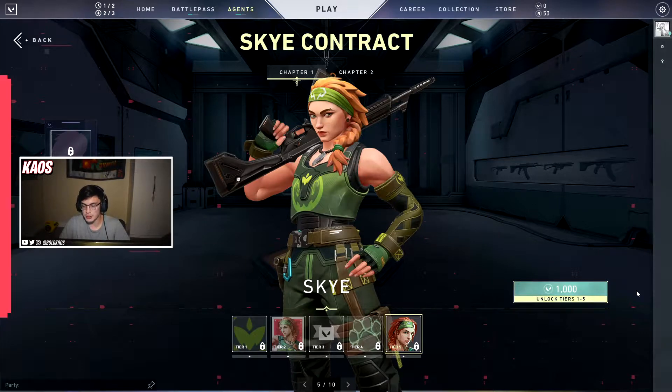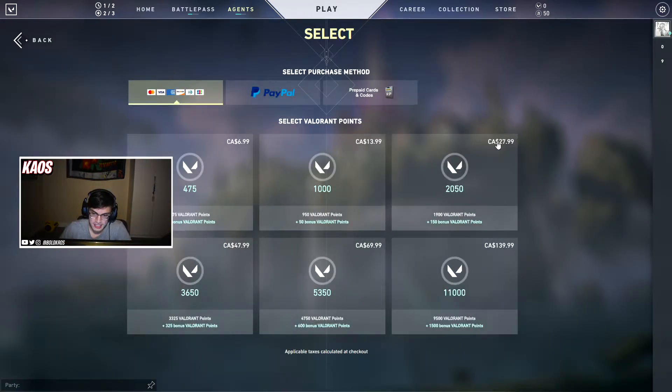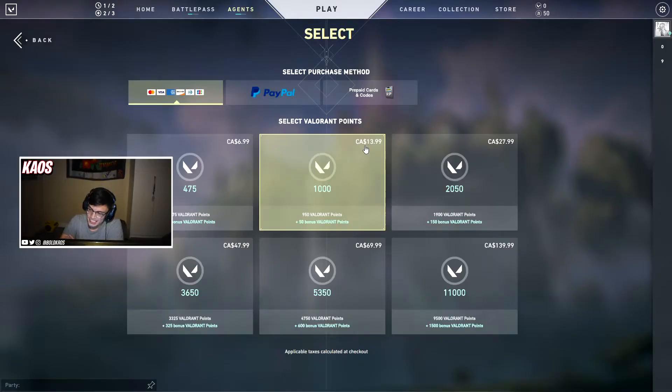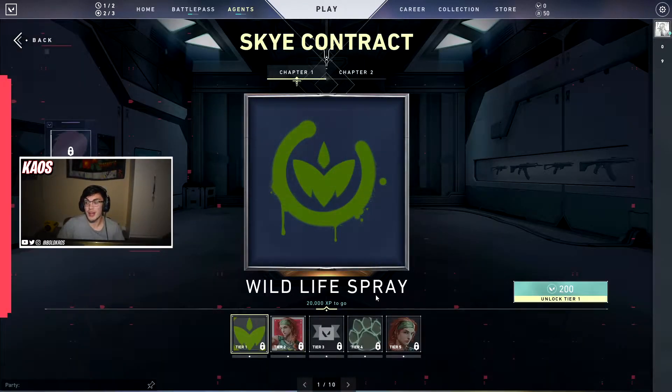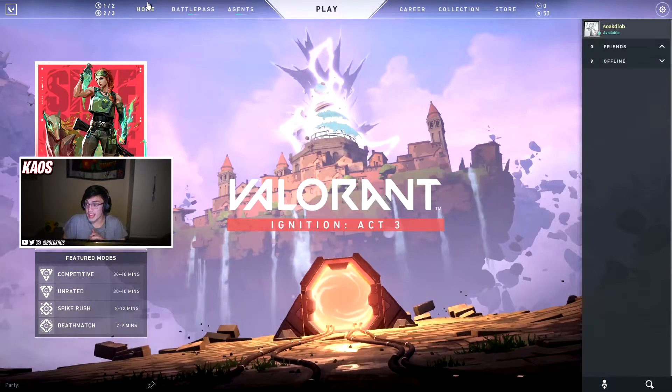You can buy the first five tiers of her contract. This will cost you about 1,000 Valorant points. If you look at the Valorant store, 1,000 Valorant points is about $13.99 Canadian, and tax is on top of that so it'll be about $14.75 or so. American will be a different price. But regardless, you can spend that money if you feel it's worth it and get Sky right away. A lot of pro players do that because it's their job — they have to learn the new agent and see if it's part of the meta.